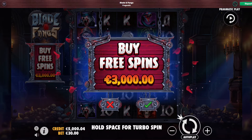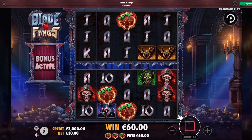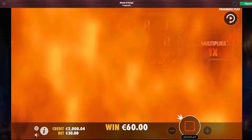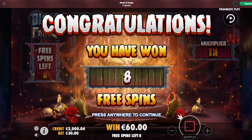We're gonna buy some bonuses here on 5 Gringos Casino, starting off with a big one — a 3,000 euro bonus. The way you get this bonus is you need to get three scatters. You can get them on both of the windows, so it's not that hard to do, but it doesn't happen too frequently. So we're gonna buy the bonus.